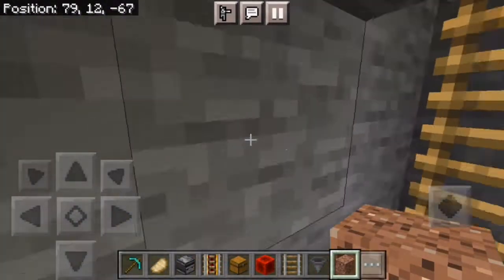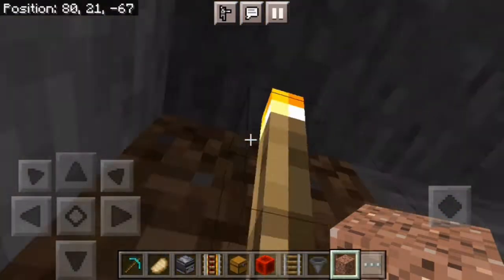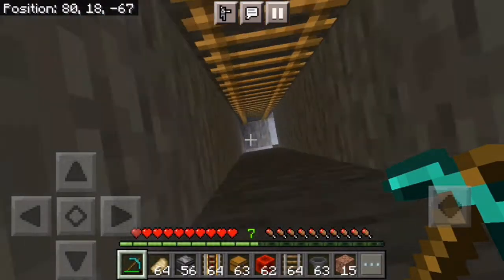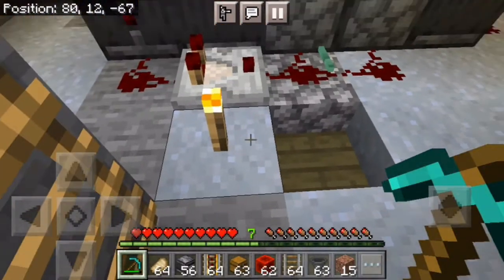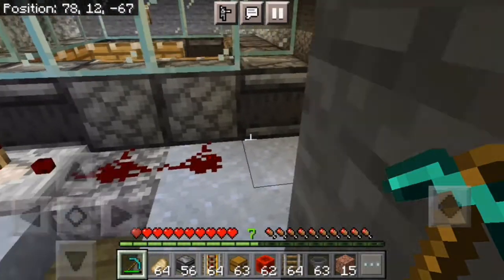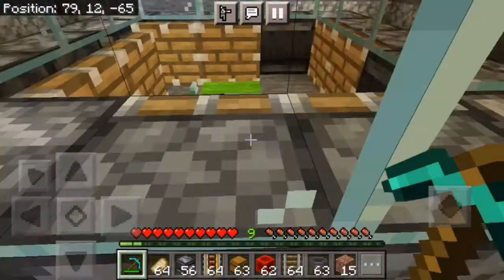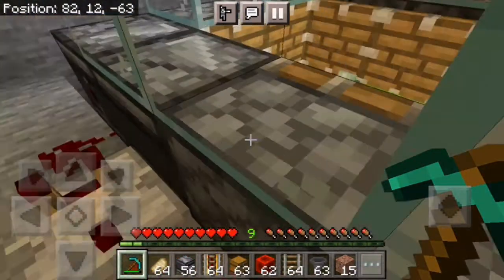So we can just go up to that AFK spot and wait until some zombies spawn. I've waited for just a bit, so now we can come back down here and collect all of our XP. You just got to stand in one of these corners, and then all of the XP should just flow right to you.